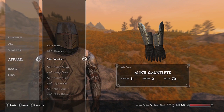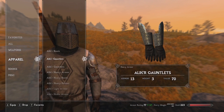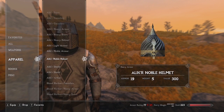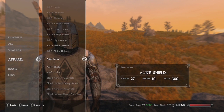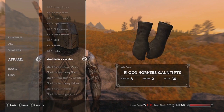Take for instance the Alik'r — the only thing we can normally wear of theirs is the Redguard stuff. But now we have helmets they would probably wear, like a ceremonial helmet, plus noble armors and noble helmets. They look kind of crazy on your character, but it's pretty cool. You've also got shields that match their heritage and culture, and the Alik'r turban.